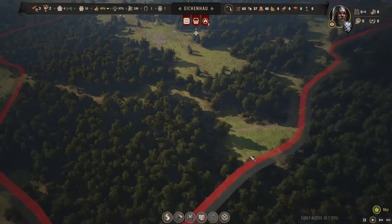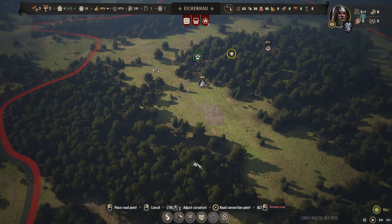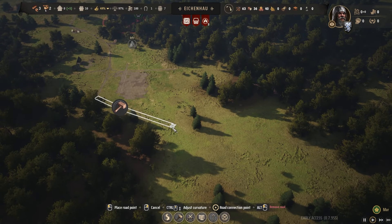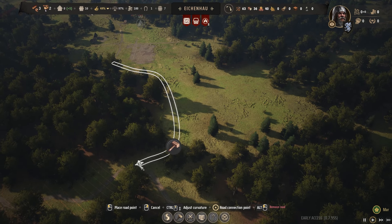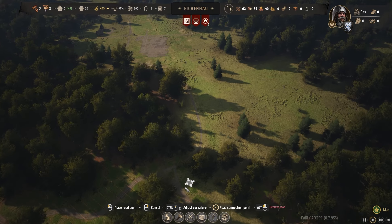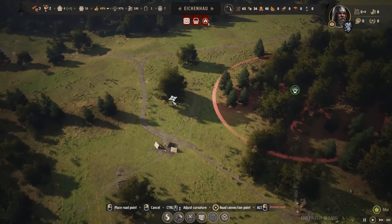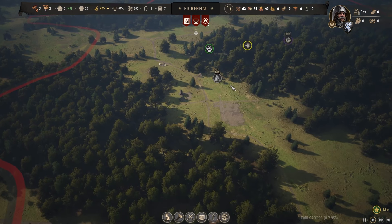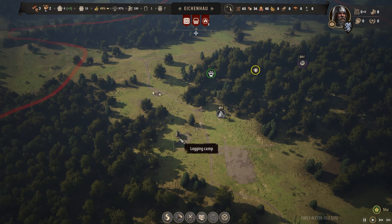I noticed we have a nice road coming down here as well, so I'm going to click and drag some more road, bring it around these trees, connect up to that road there, and then attach it to that road right down there. So I have my road connecting up here, this nice side path the village is being built on, and I can start expanding into this area.